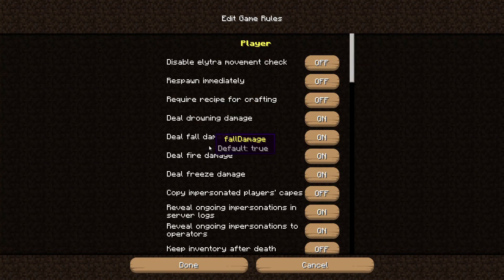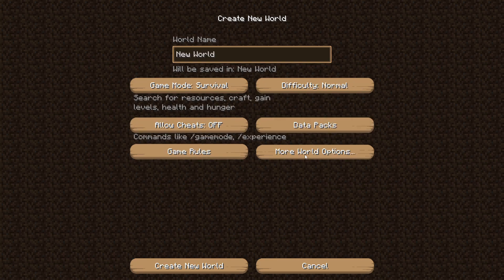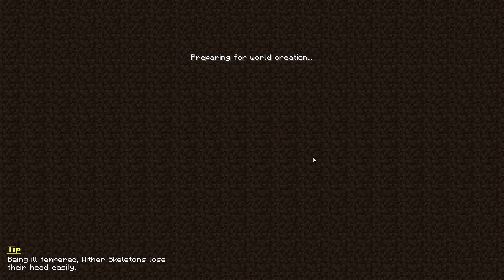Alrighty, so of course, hard mode. We don't care about game rules. Let's see more world options — anything super fancy? We'll just do default, done, hard. I think that's it, right? So I'll just say LP, and let's name it Shut Door, might as well. Alright, let's create a new world and see what we can get ourselves into. I'll be right back when we spawn in.